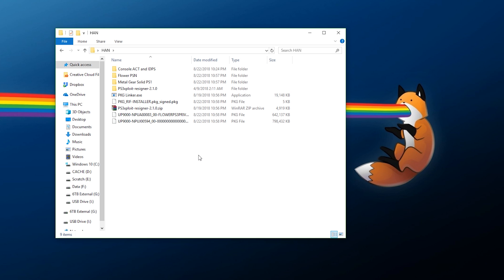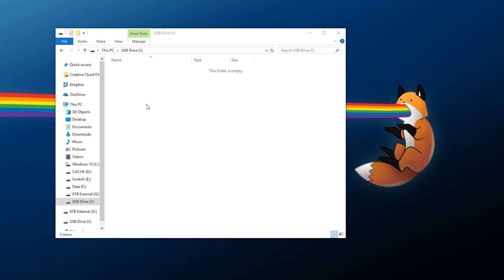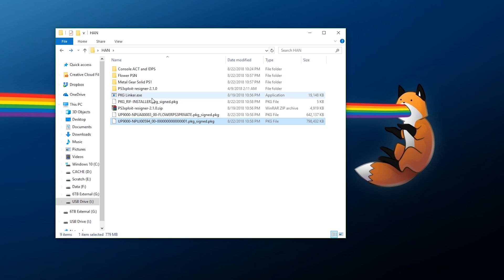Now at this point you need to work on getting these transferred over to your PS3. I'm going to show you both methods. For my PS1 game I'm just going to put it on my flash drive - move it and dump it onto the root of your flash drive, that is where you need to put it if you're copying files this way.